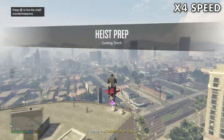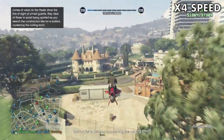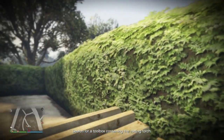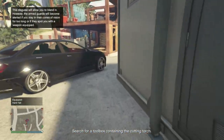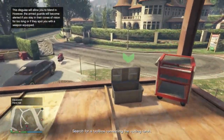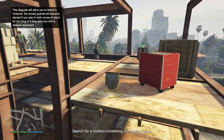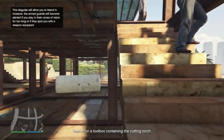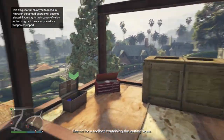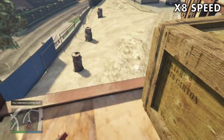Bad RNG for the cutting torch, as the other two possible locations are much closer and easier to complete. Running away and then back to the hat means I can equip it faster. First person here makes it easier to navigate. I was meant to jump here but I fell down instead. Third toolbox check, and I'm on my way back to deliver.